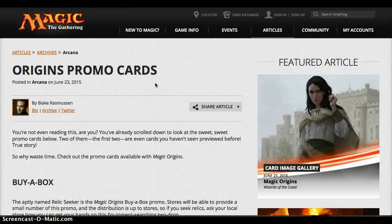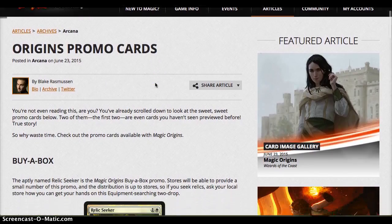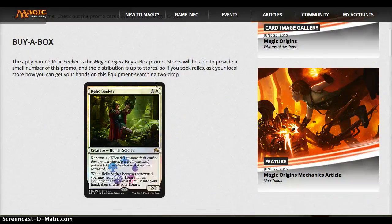We're going to go through the promos for each thing, kind of get a sense of what they are. It's not going to be a very long discussion because we've already kind of seen some before, such as Relic Seeker — 2 for a 2/2 Human Soldier with Renown 1. When it becomes renowned, you can search the library for an Equipment card, revealing and putting it into your hand. It's not Stoneforge Mystic, but it is a Human. It's 2 for a 2/2, it has Renown, which means it can become 2 for a 3/3 without too much trouble. It's a good aggressive card, and the fact that it lets you go grab an Equipment when it becomes renowned is kind of awesome.